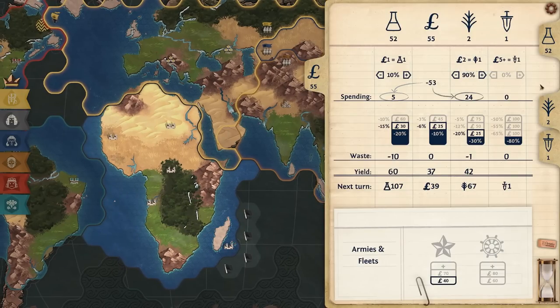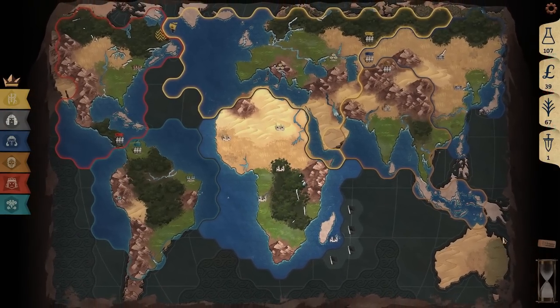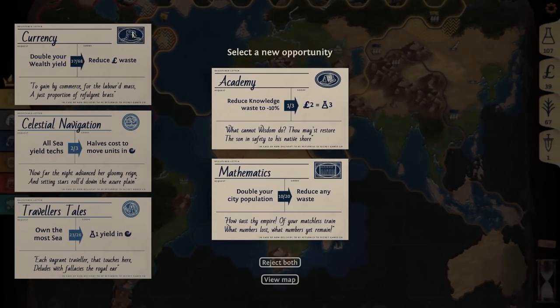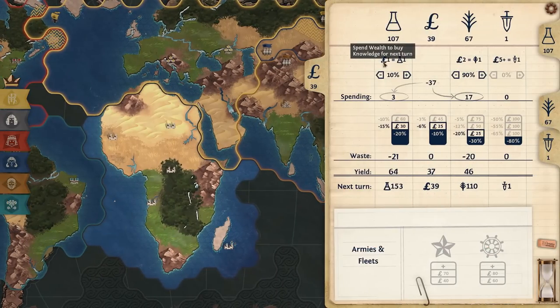What if I went all in on science this turn? No, I should go all in on food — I can get the final sea yield tech and then expand heavily into the ocean. Yellow is now running out of tiles he can claim, so he'll become even more aggressive. It looks like the yellow boats are invading the red. If I reduce my knowledge waste to minus 10%, I can get a more favorable trade rate on money to science.